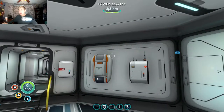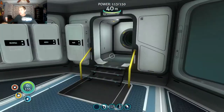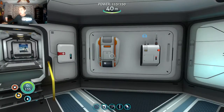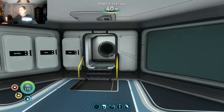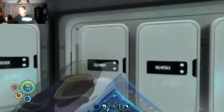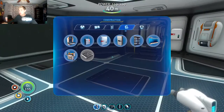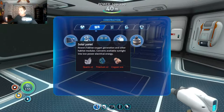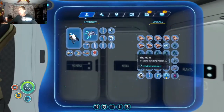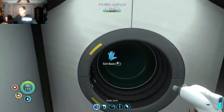Why is my power so low? My power's going down! That is not good - we may need more solar panels. Copper, titanium, quartz. I have copper, I have titanium, so I just need quartz. Easy stuff. Let's just go get some quartz real quick, it'll be no thing.